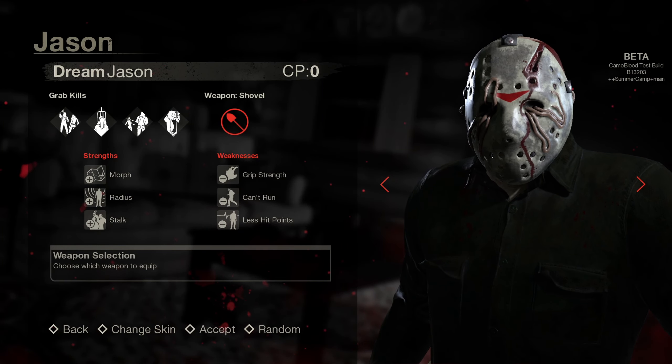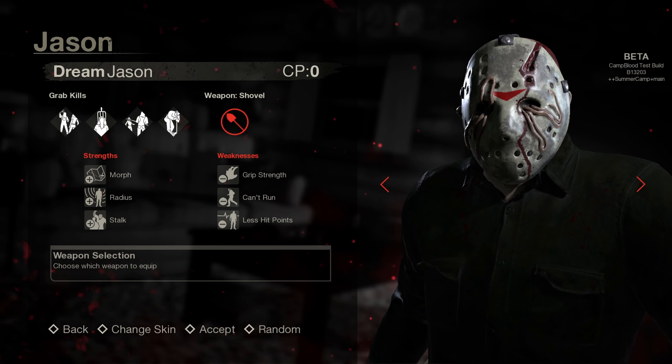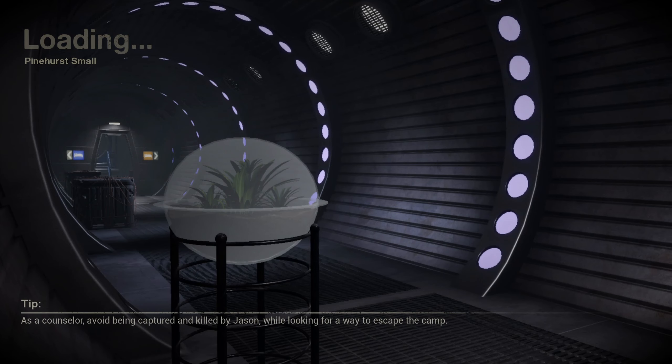All right, Dream Jason — this is from Camp Blood, so this is a different model than the complete edition Dream Jason. Our weapon is a shovel, which is a modded weapon. Our strengths are morph radius and stalk, weaknesses are grip strength — can't run unless hit.